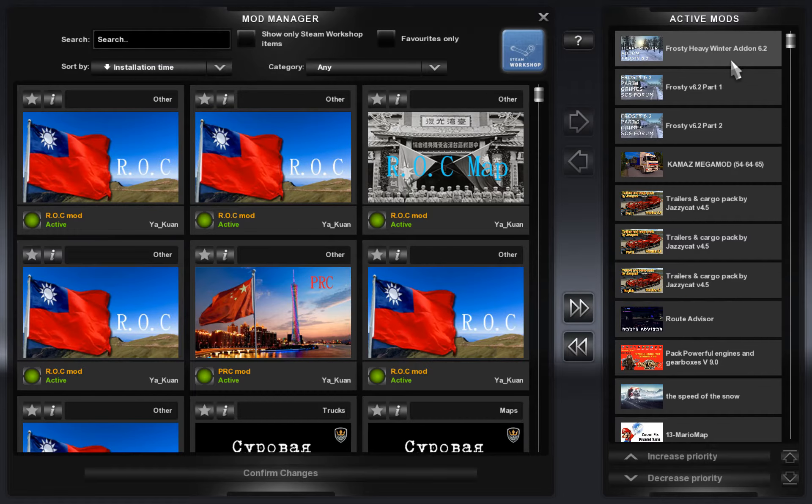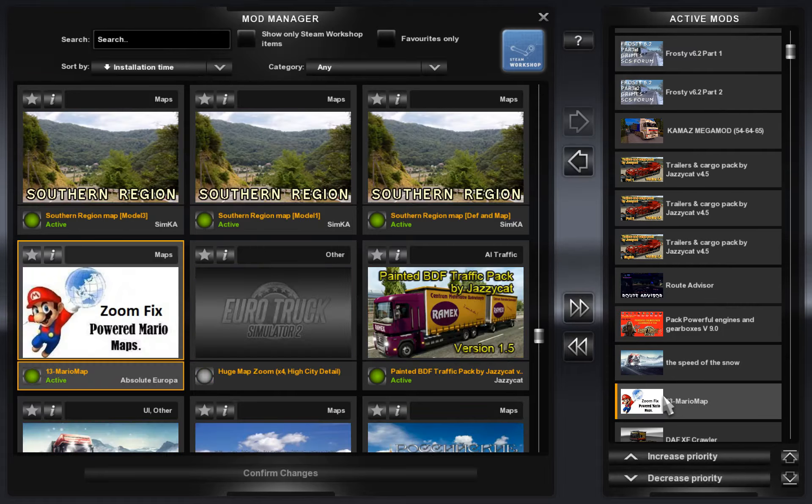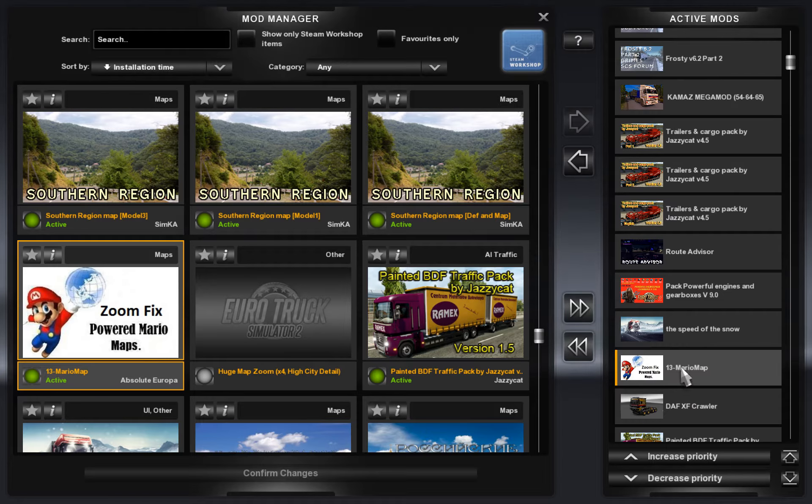First of all, I have various other mods installed, so these aren't important for this guide. All of these here are modifications I've added — the Winter mod, Jazzy Cat trailers, etc., and the Route Advisor. But you will need the Speed of Snow mod for the Russian Open Spaces map, and that is the zoom fix for the Mario map that I have installed as well, along with other modifications.